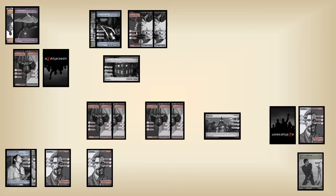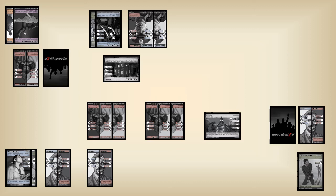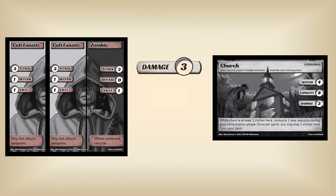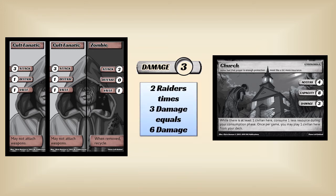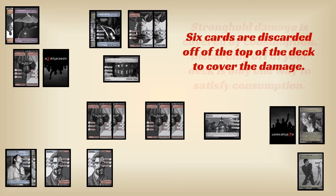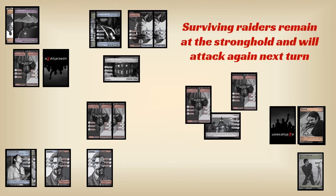Finally, we're left with the two cult fanatics at the last undefended access point — these two guys break into the stronghold. Each stronghold has a damage characteristic. When a raider breaks through, it does this much damage. Two raiders got through here, and the damage is three, so your church has taken six damage. Damage means consumption of resources, which generally means cards from your deck. Six cards come off the top of the deck and go to the discard pile. The raiders who survived hang around to attack again next turn.